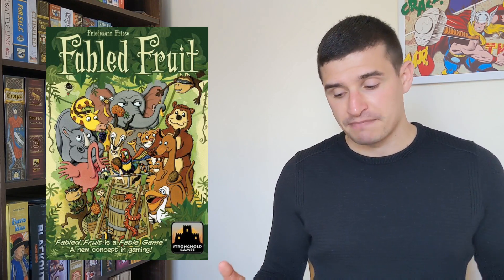The second game is Fabled Fruit. This is a game by a designer I highly respect, Friedemann Friese. It's probably one of his lighter games, aimed at more introductory gamers. It's a worker placement game but instead of a board you've got a bunch of different cards, and the idea is you're collecting different fruits to trade in and fulfill contracts — with a bit of a race aspect to the game.